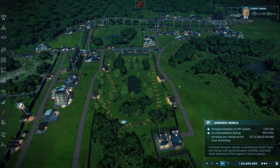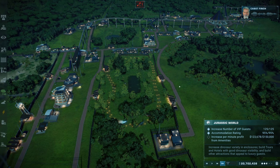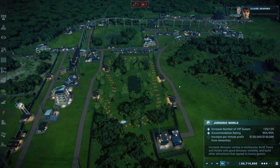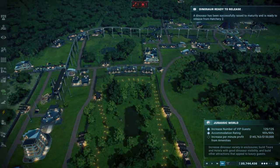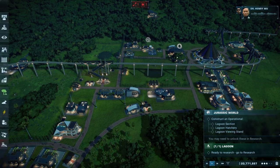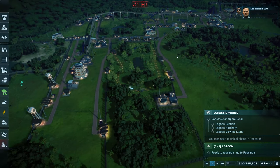When this is done you will have to reach some tourism targets by increasing your VIP desk number to 125, with an accommodation rating of 95%, as well as having a profit per minute of 150k from amenities. To do so, place more accommodation near enclosures as that works best, increase your number of attractions while avoiding duplicates, ensure good amenity coverage, and replace smaller shops with bigger ones in popular areas to increase your profit.